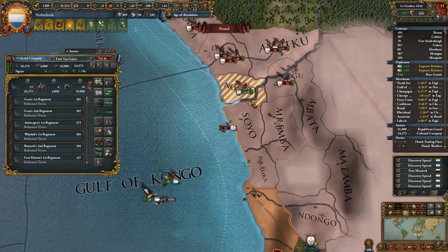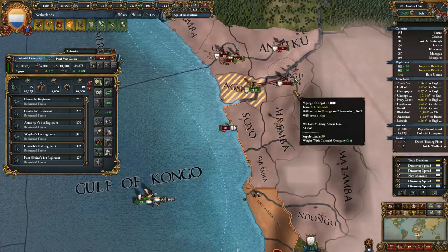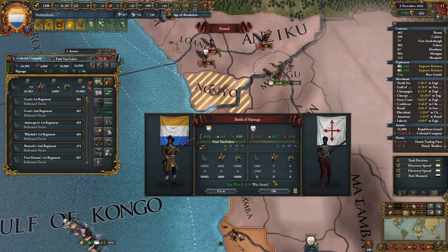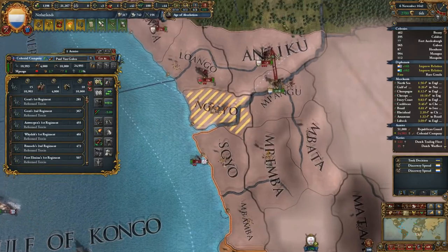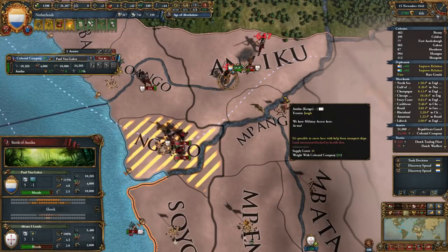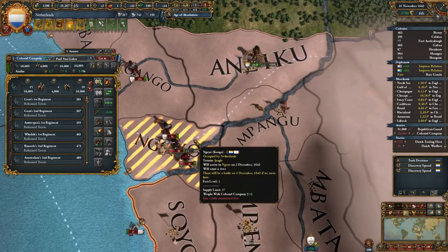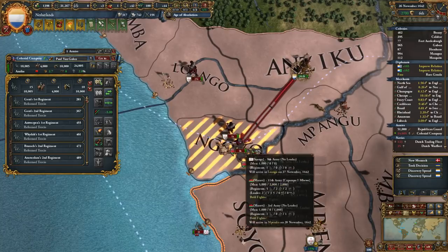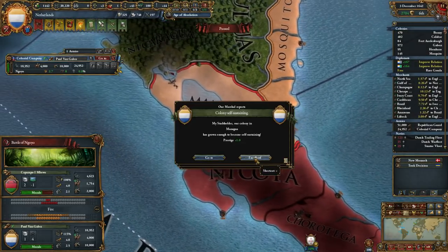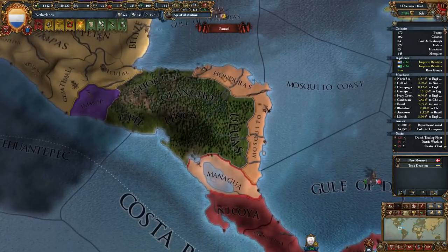It looks like I have to bring some more troops from Europe — this is by no means a done deal. Let's come back to Flanders. They took back Low Angola — apparently they're not interested in attacking me here. I can take out these 1K troops and I think I will. I'll just try to pick off their smaller groups. Managua is self-sustaining — beautiful! And this now belongs to New Volonia because that's how it should be.